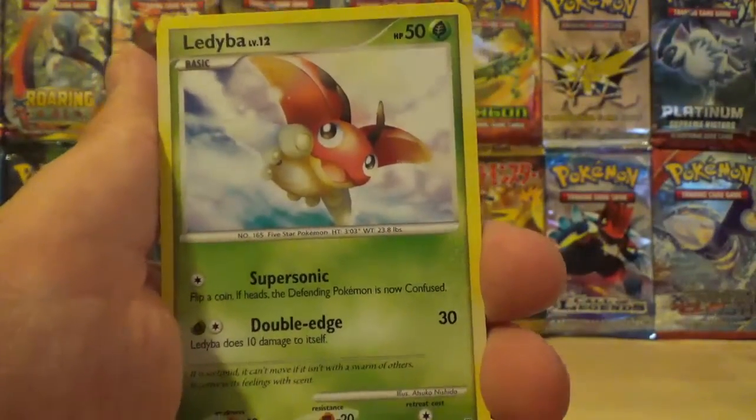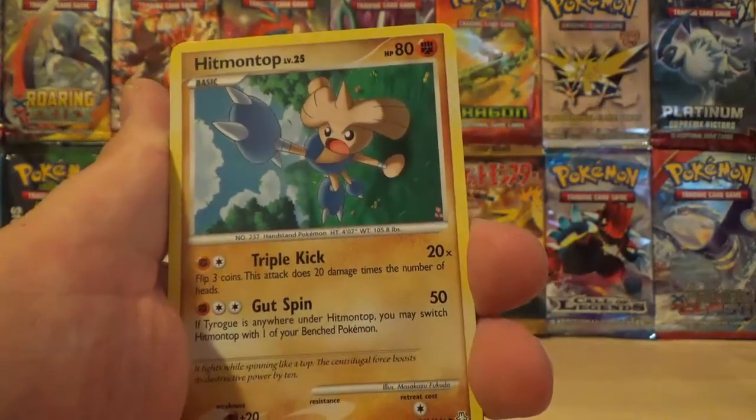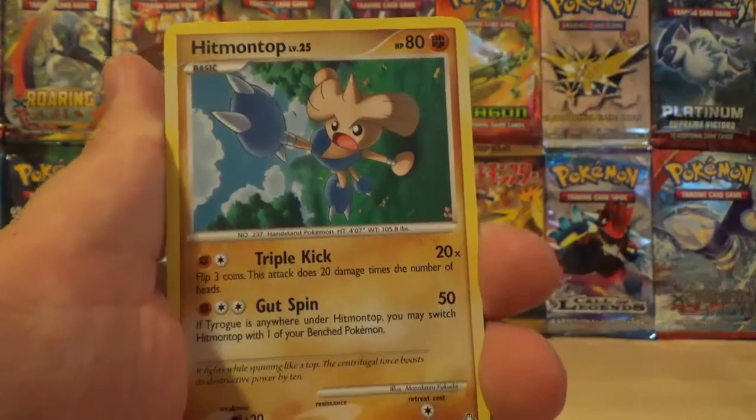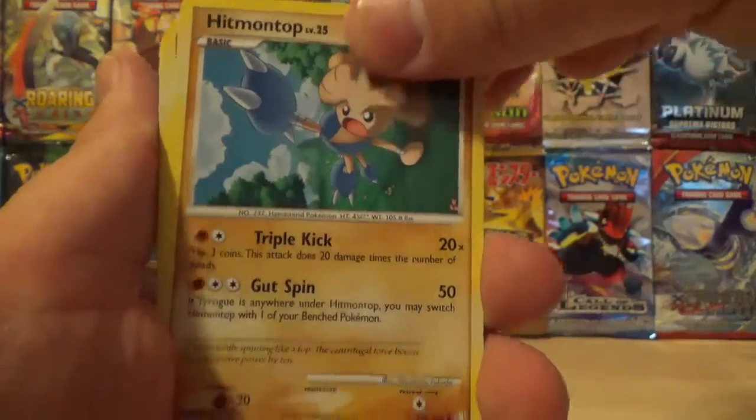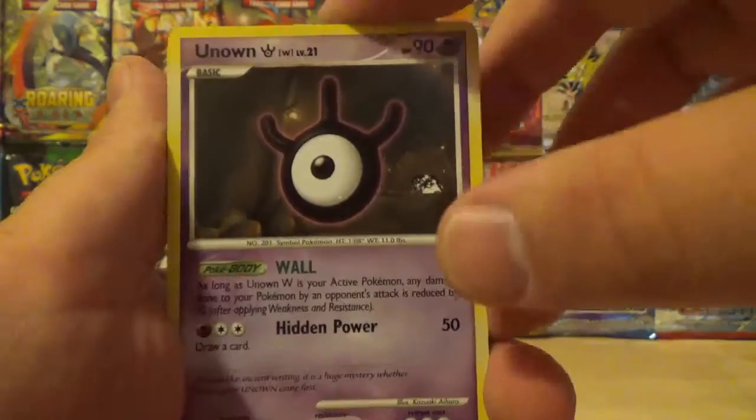Ladybug with Supersonic and Double Edge. Hitmon Top, which is just a common, with Triple Kick and Gut Spin. An Unknown W with Pokebody Wall and Hidden Power.